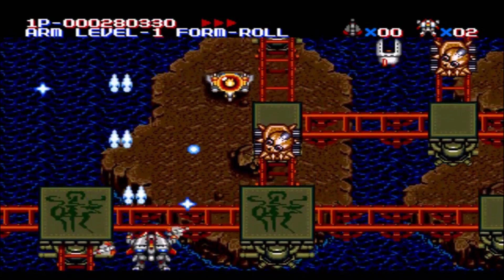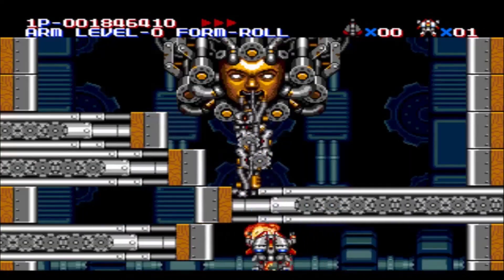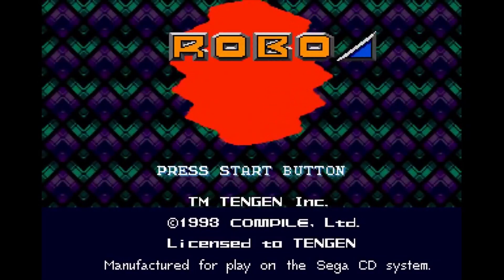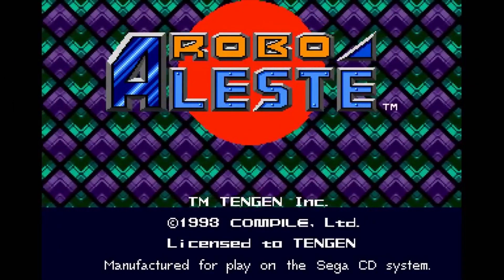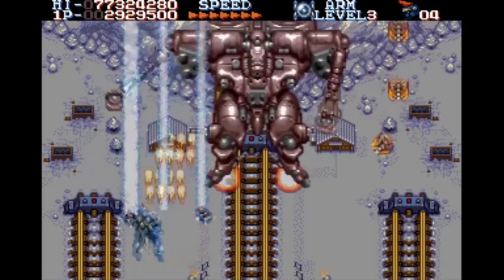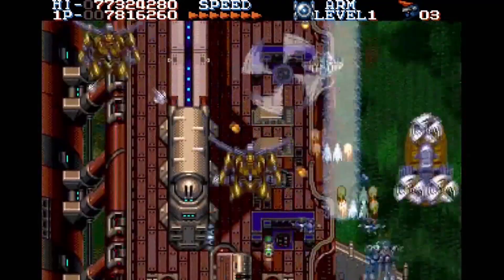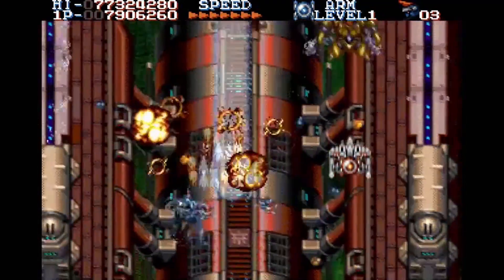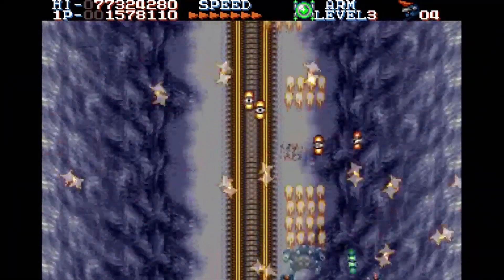Musha is one of the most sought after Sega Genesis carts out there, and generally seems one of the best shooter experiences from the Aleste series in the US. Sadly, somehow this game always manages to overshadow its successor, Robo Aleste, its Sega CD sequel. Robo Aleste is about as good as classic 90s top-down shooters get. Honestly, talking about it is hard, since nothing the game does is truly all that different, but it does it all so very well.